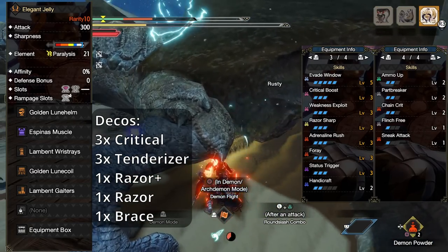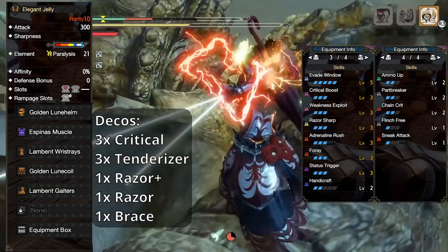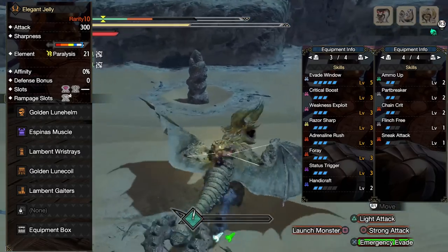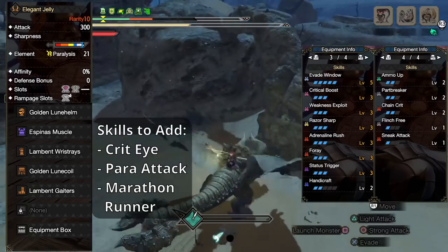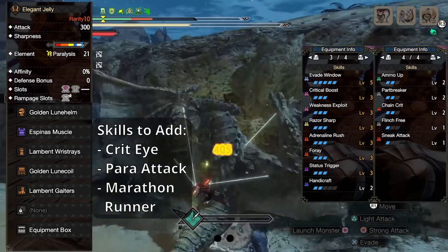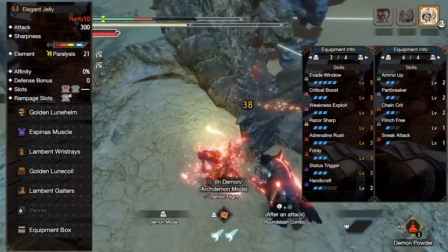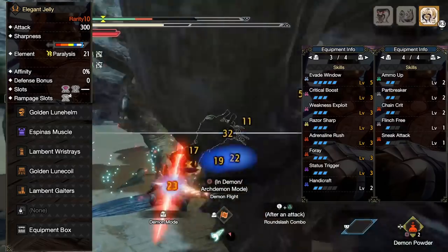As far as decorations, you'll need three Critical Eye, three Tenderizer, one Razor Sharp Plus, one regular Razor Sharp, and one Brace. Since this is a super bare-bones set, you will likely get more slots once you do some curious augmenting and add a charm. Some things you could add are more Crit, Para Attack Level 3 as your first priority, and then Marathon Runner if you still have room to lower your stamina depletion speed for dual blades.